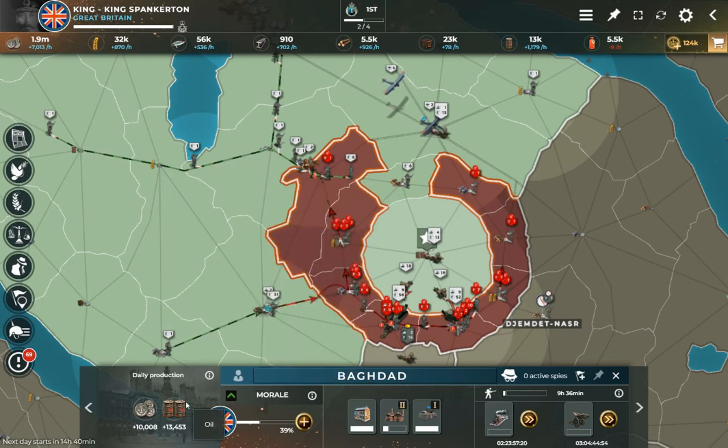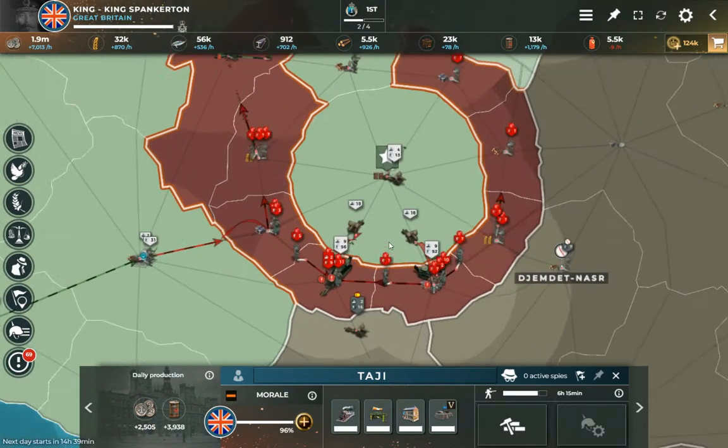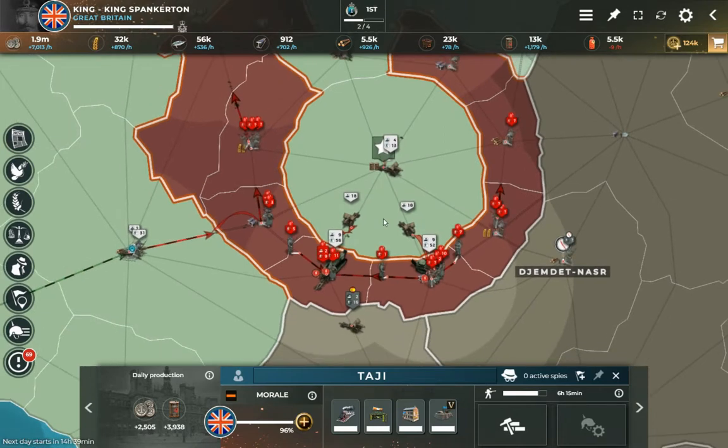We'll come back and look at that once this is fully developed with a railway and a level four factory. I do have my bombers coming in here and they're helping with this two-pronged attack that I've got coming down here.